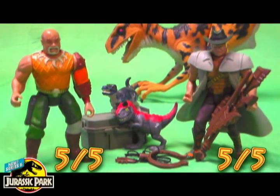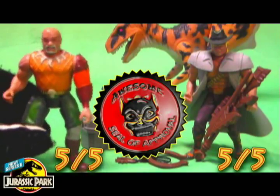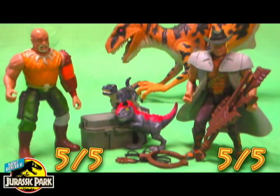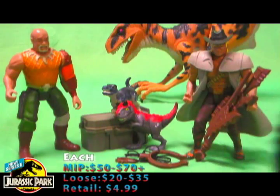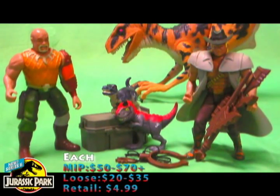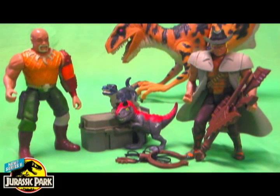If I rate these two, they both get a solid five and the Awesome Seal of Approval — the first human figures to receive the Awesome Seal. Being that they're both from Series 2, they're not going to be the easiest to track down. They should both fall in the price range of $25 to upwards of $35 complete. If they don't have all the pieces you can probably find them for under $20, but if you want them both complete be warned the price will be higher. Mint in package, these guys will probably sell for close to $60 or even $70 plus.